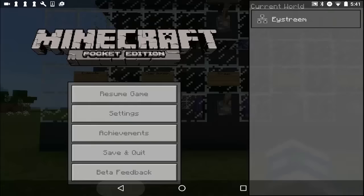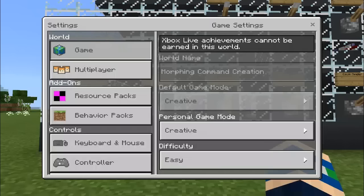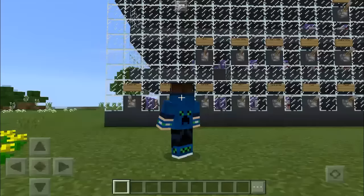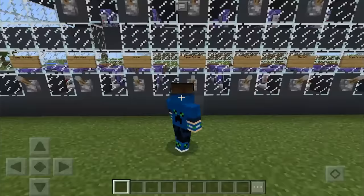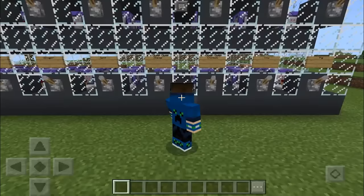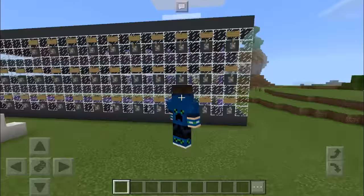We're going to take a look at the commands in a minute so you guys can get an idea of what to do. But we've got to test it out first — so let's go ahead and switch into third person view, just so we can see whether it works or not. So we've got endermites, elder guardians, guardian, witch, cave spider, squid, rabbit, mooshroom, ocelot, polar bear, villager, wolf, sheep, chicken, cow, pig — and then there's tons more. I'm pretty sure every single mob in the game is here.